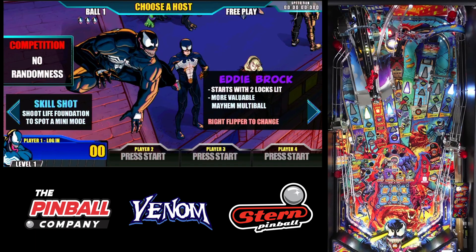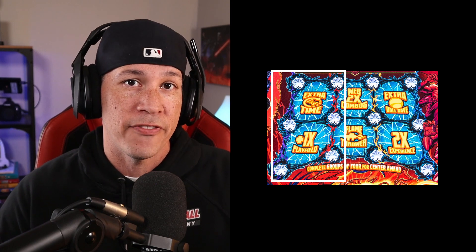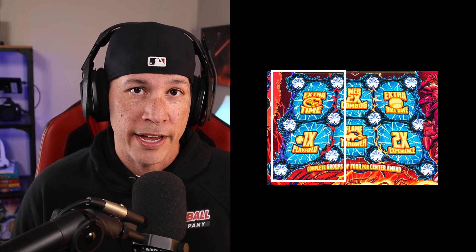The doppelganger can be collected on the pro at the left horseshoe. The strategy involves using Eddie Brock into Flash Thompson and eventually ending up with Peter Parker. We want to use Eddie Brock and Flash early on to get our locks and fill in their grid, which gives us extra time when fighting bosses and plus 1x playfield, increasing our score during gameplay.